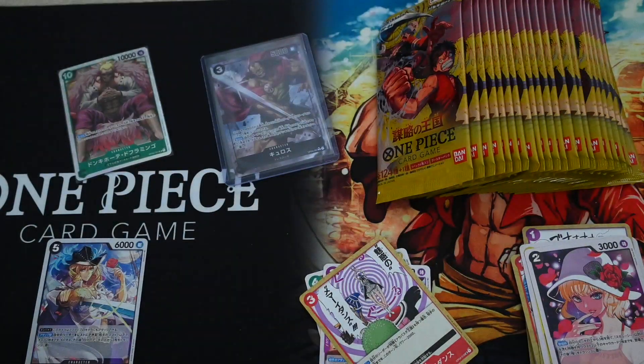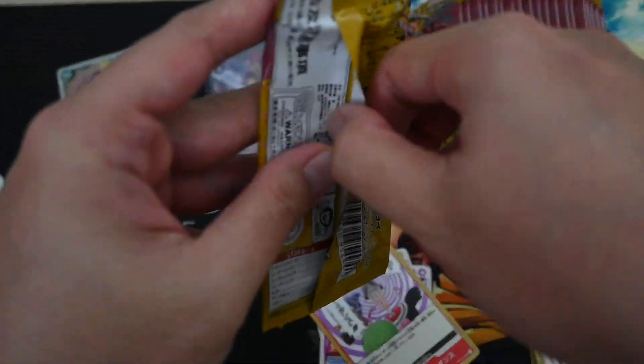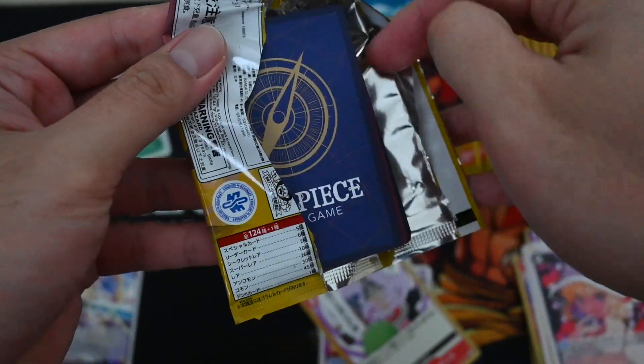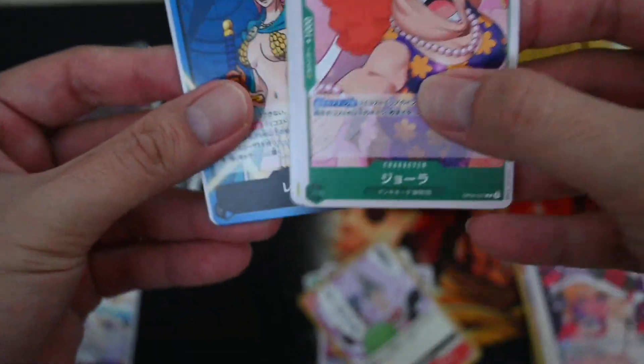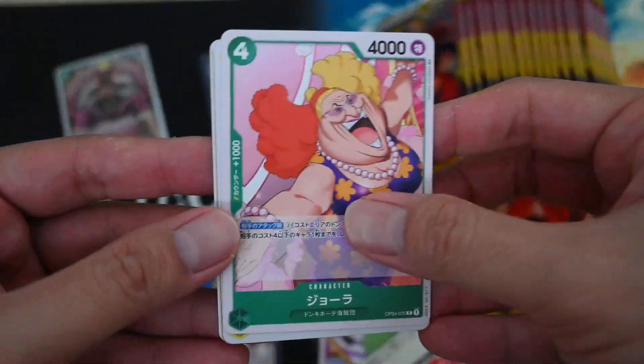The distribution rate for each box is the same as the previous one. There is a Leader AA to look forward to, and the AA is out already.